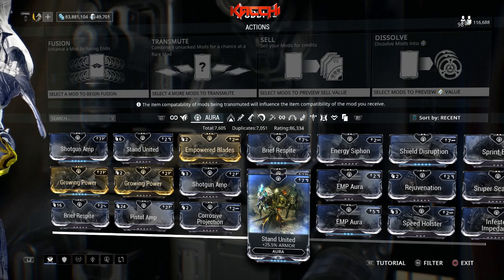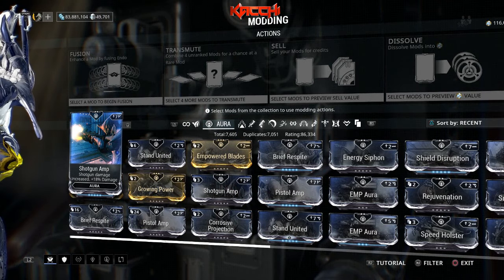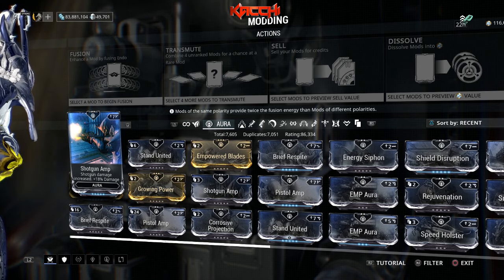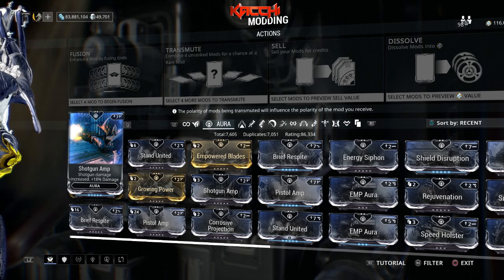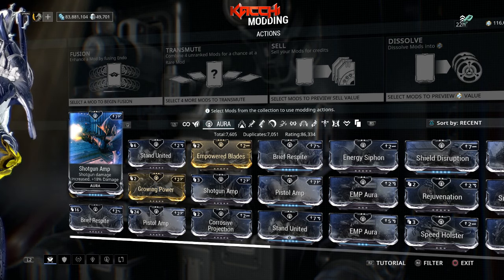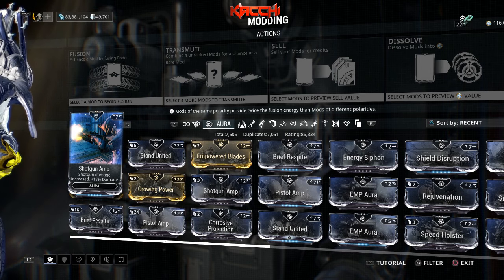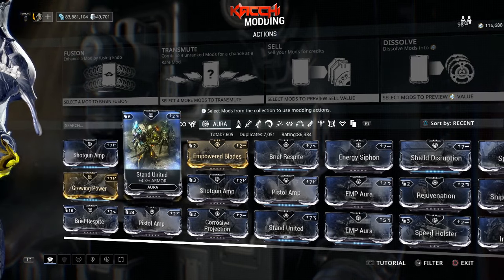Next is Shotgun Amp — pretty standard and straightforward. Shotgun damage increased by 18 percent. When stacked, it's a flat-out monster. If you have a Tigris, enough said — you're adding more damage on top of an already powerful shotgun. That applies to the Vaykor Hek, Boar Prime, or even the Drakgoon. It's just flat-out monstrous damage.